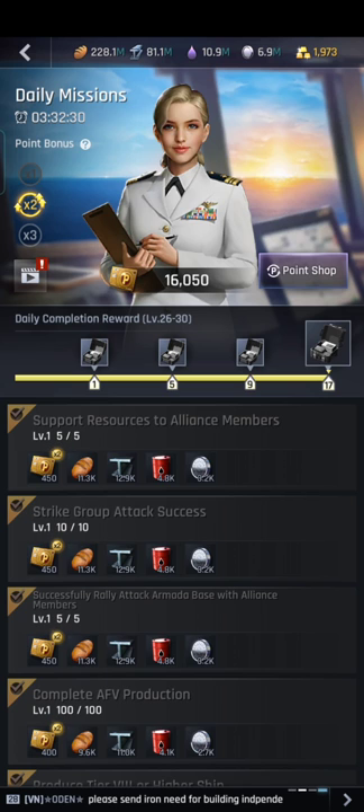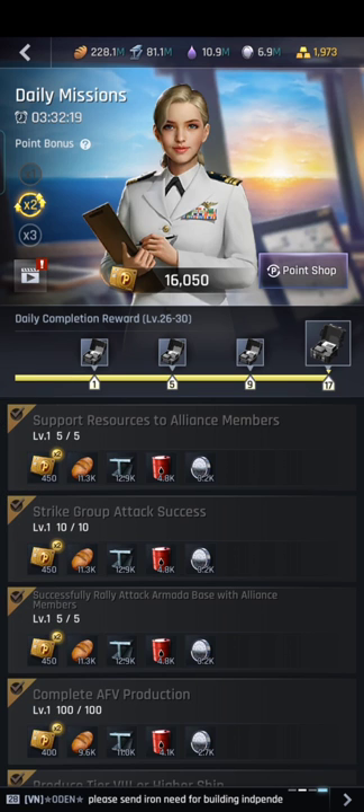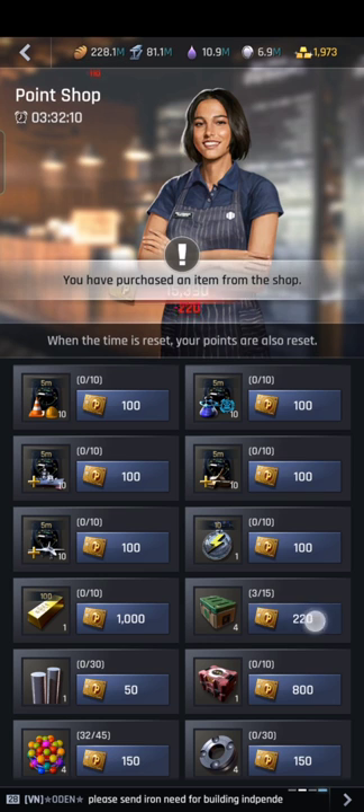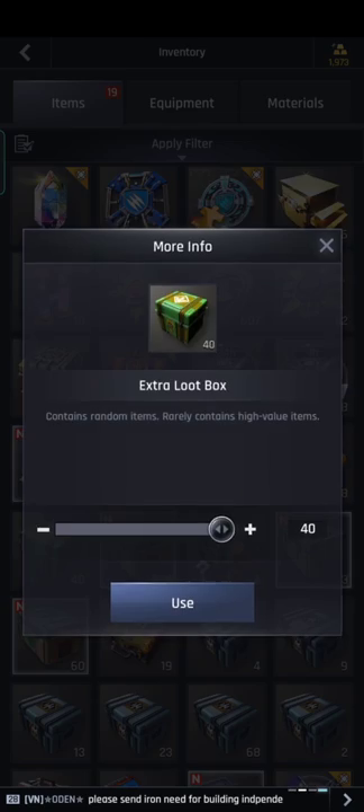Next is the daily mission. As you can see I have 16,050 points, because I subscribed to the $5 for 28 days plan which gives 3x rewards. In the point shop you should buy the Legendary Equipment Material Box — it doesn't only give equipment, it also gives resources. Let's try to open it so you can see.